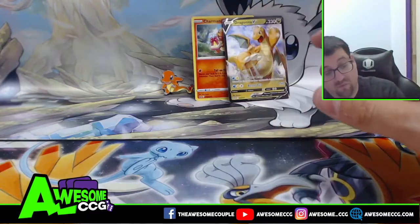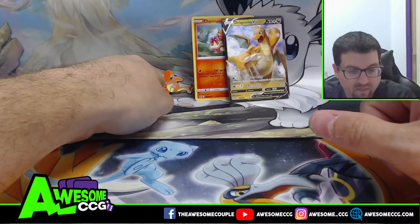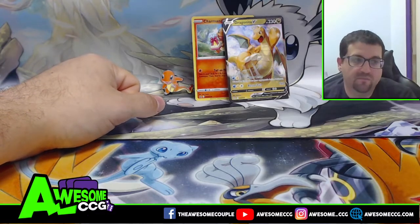So we did get one ultra in these packs — Dragonite V. We got our Charmander promo and our pin right there. Thank you guys for watching; please make sure you like, comment, subscribe, and watch more videos. Have a good one, bye!